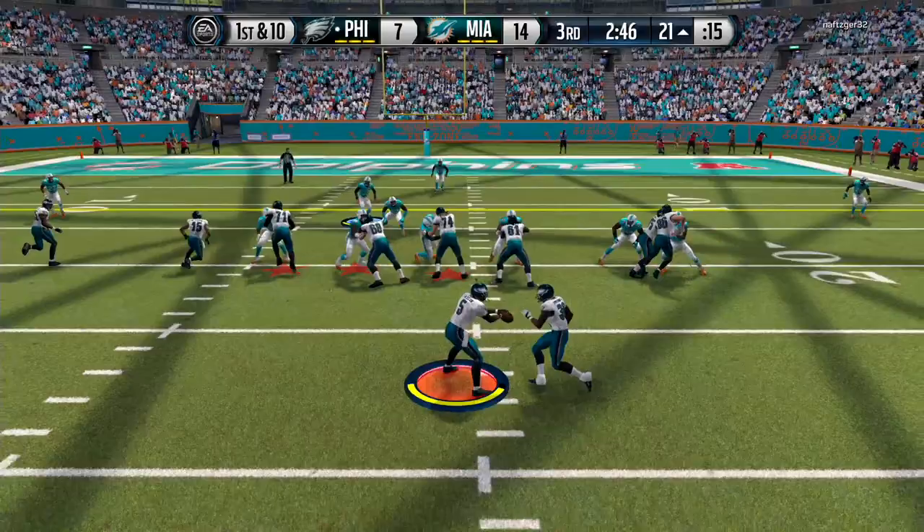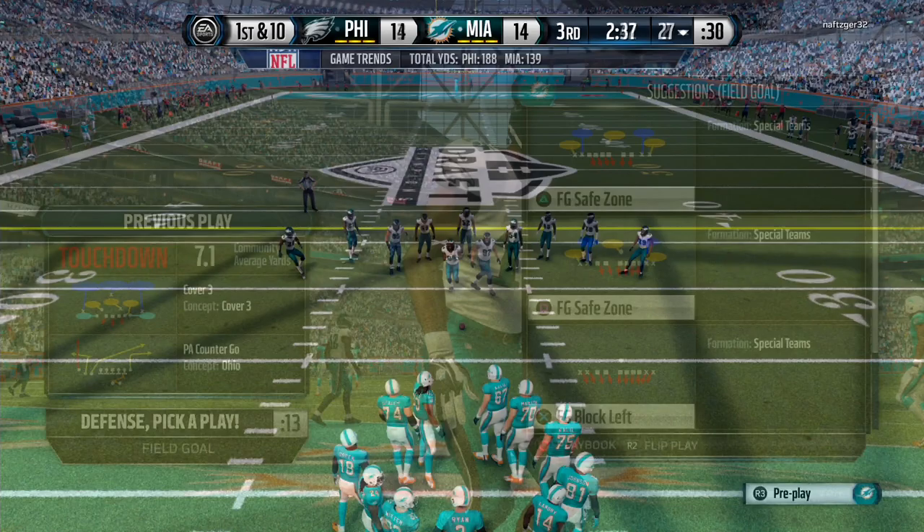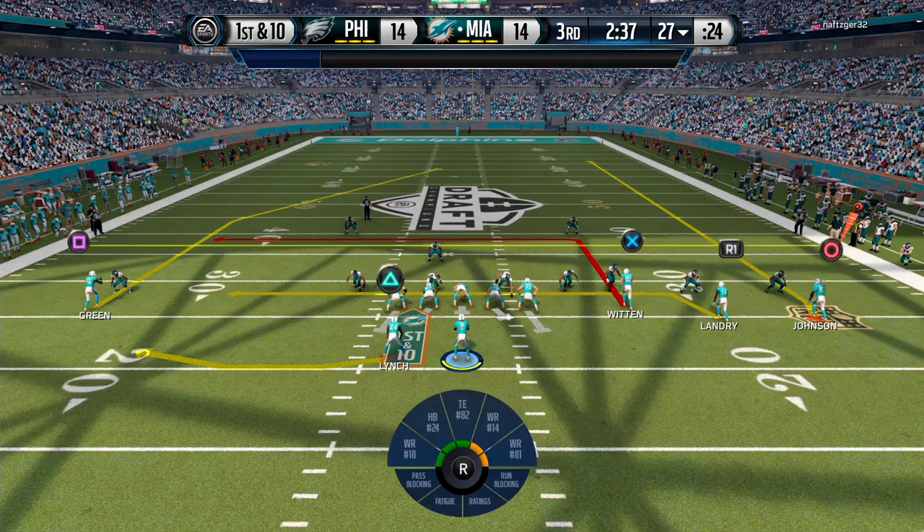Play action — there it is. Tie game. Two straight touchdowns. Bad defense. The pressure's on because we know that he can score and drive down the field. So I've got to get something — I need a good drive.